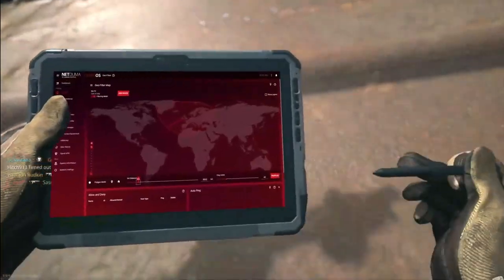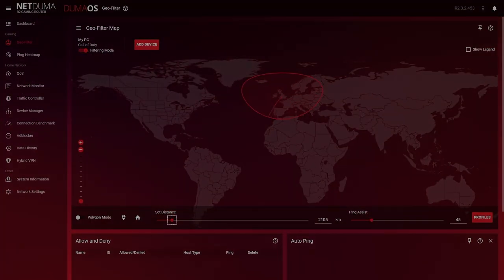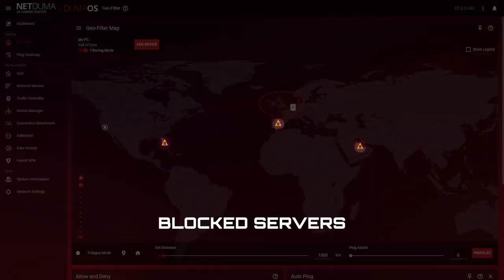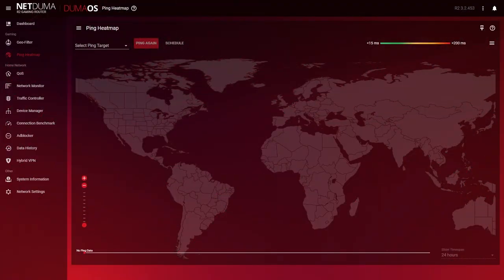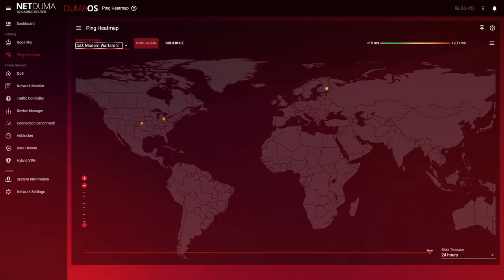It does this with the GeoFilter, one of the main features in Duma OS. The GeoFilter creates a radius around your location that blocks connections to servers outside of it, meaning you only connect to local, low-ping servers every single time. But for the GeoFilter to work properly, where are the servers located? We thought of that too. Ping Heatmap is another feature of Duma OS that tells you exactly that — simply select your game from the drop-down list and watch the map populate with a color code to show you which servers give you the best ping.